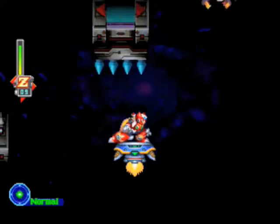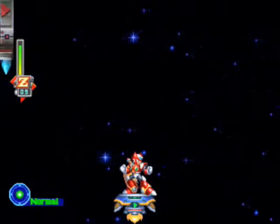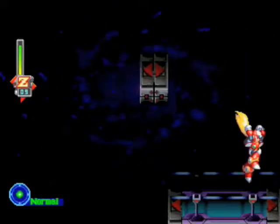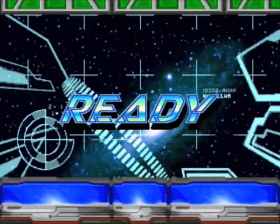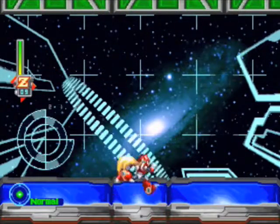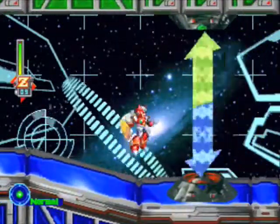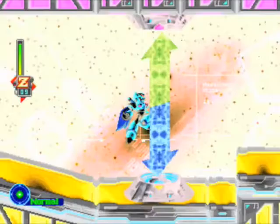There's a part in one stage — I believe it is Axel the Red — where you can see one of those blocks, but you can't do anything about it. Also, that door may close on you. Now you can see one of these blocks but you couldn't do anything about it unless you had Gaia Armor X, which I do. Alright, let's get out of here — we got ourselves a heart tank. That's all I came here for. Good gosh, I hate that stage. I never have to go back in again.